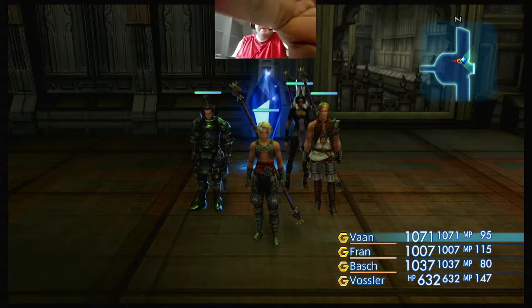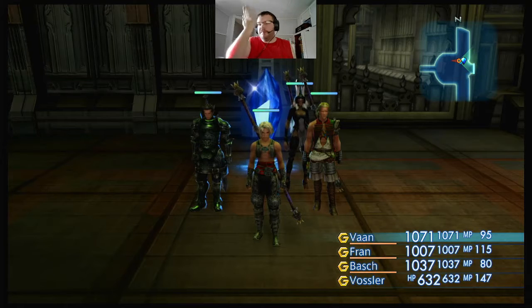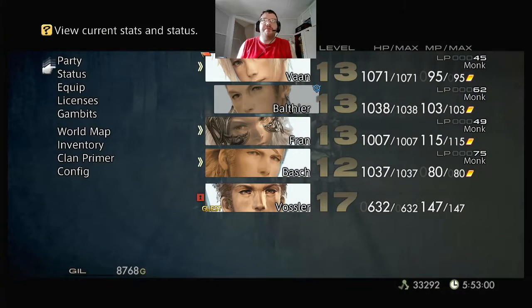Hi everyone, the Pokemon Fan 1993 here back with more Final Fantasy XII: The Zodiac Age, Poles Only challenge. The easy way to explain the challenge is I'm not allowed to use any weapons except Poles for the entire playthrough. I can't use any shields because Poles are a two-handed weapon. If I do not have a pole for a character — with the exception of guest characters — I am not allowed to do anything at all.